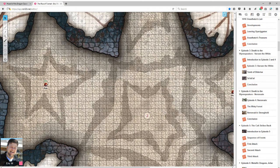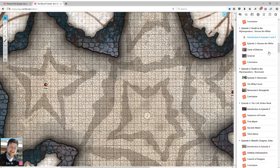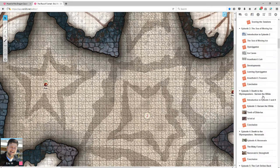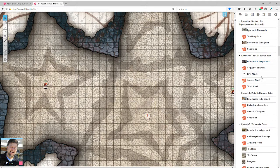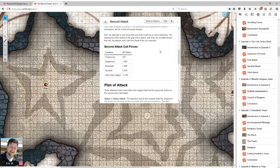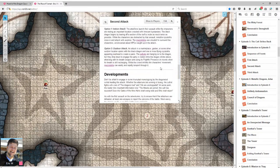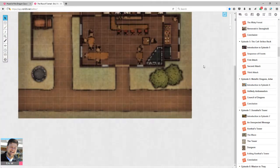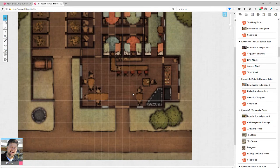Despite these issues, Rise of Tiamat translates a bit better to the virtual tabletop format. The parts without maps — episodes 1, 5, 6, and 8 — are tricky because episode 5 specifically involves attacks with things like an adult black dragon and multiple demons. Some of those involve a giant army, so you'd have to come up with your own battle maps. But the adventure does give freedom — it suggests these attacks can happen indoors, outdoors, or wherever players feel safe.